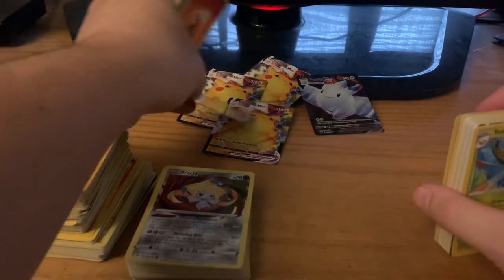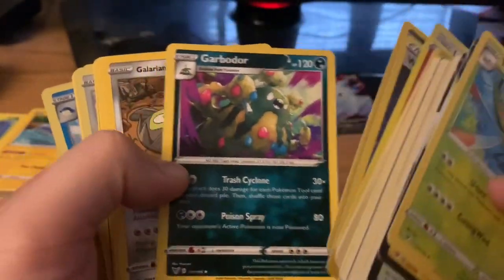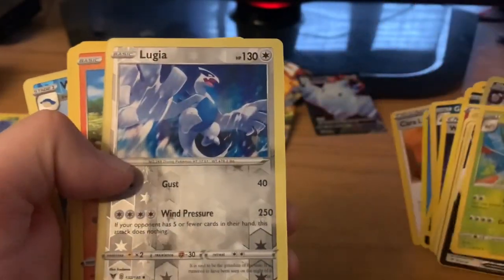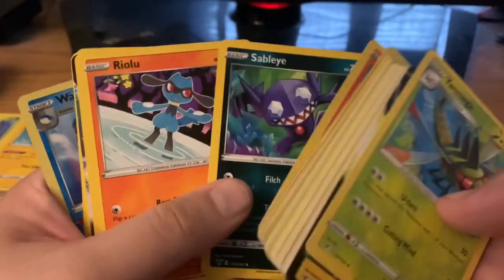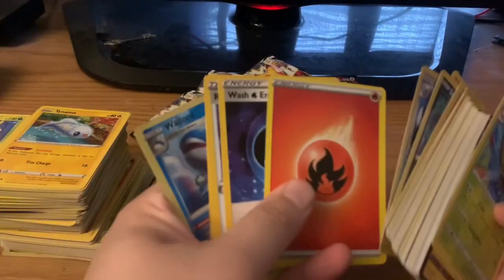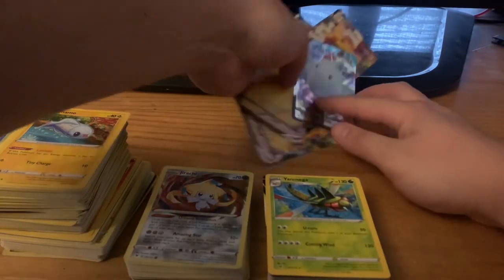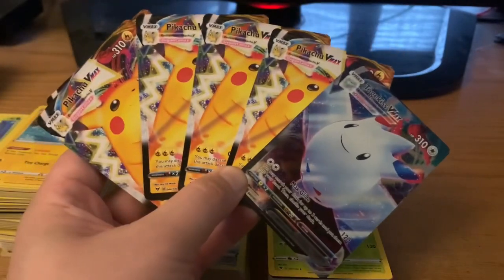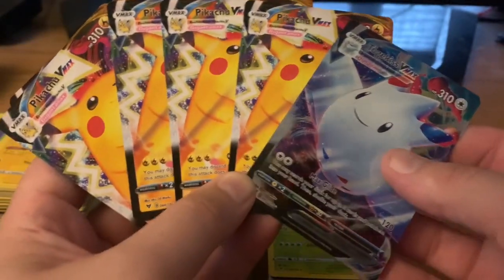And we get a fourth VMAX Pikachu. We got another one of the new Pokemon cards. That's a lot, if you say so. Come on, give me a VMAX Charizard. We got a Lugia. That's two Lugias I have now. And we got another VMAX Pikachu. Oh my goodness, I was wrong - that there, guys, ain't too bad. One, two, three, four, and five VMAXes of Pikachu. Or four of Pikachu and then Tunkus - I think that's how you pronounce the name. It's been so long.